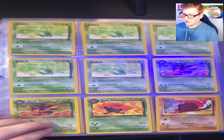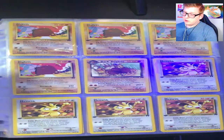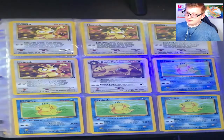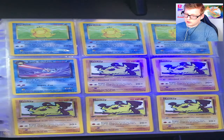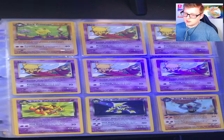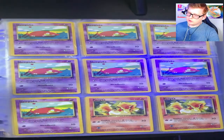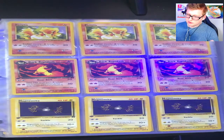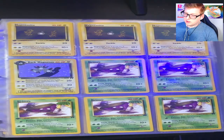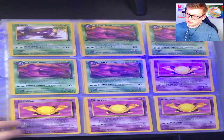Your Dark Gloom, Dark Vileplume — first edition, just so you know, there's a little stamp right there. First edition Diglett, Dark Dugtrio, first edition Meowth, regular Meowth, Dark Persian, first edition Psyduck, Dark Golduck, first edition Mankey, first edition Dark Primeape, first edition Abra, Dark Alakazam, first edition Dark Kadabra, first edition Dark Machoke, first edition Slowpoke, first edition Ponyta, first edition Dark Rapidash, first edition Magnemite, Dark Magneton — which is holo and just great art, they nailed it — first edition Grimer, first edition Dark Muk, first edition Drowzee.